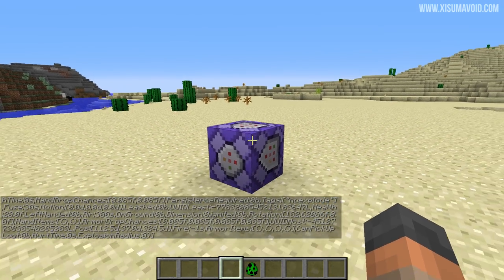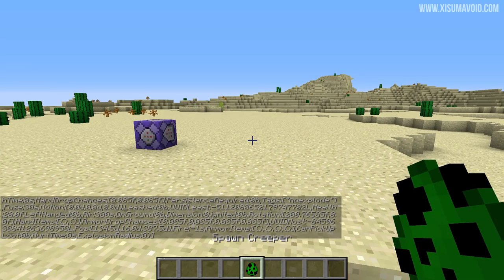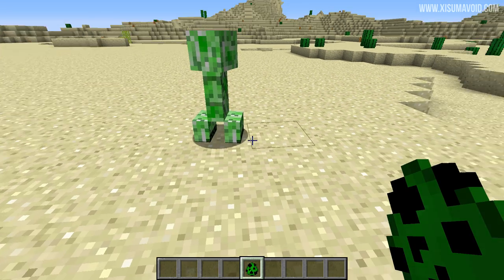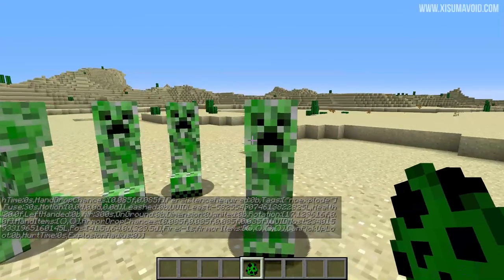Straight away, you can see from the text in the chat below that it has found some creepers in the world and it is applying the tag to them. So each time I place this, that text is going to change. Let me clear it, then place a creeper — and you can see that it's finding creepers in the world and applying the tag to them.